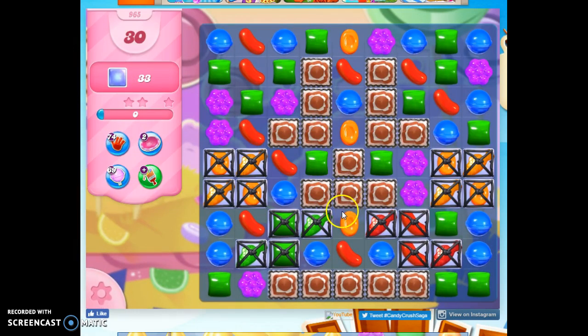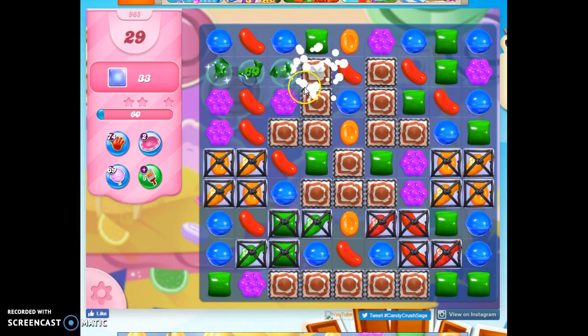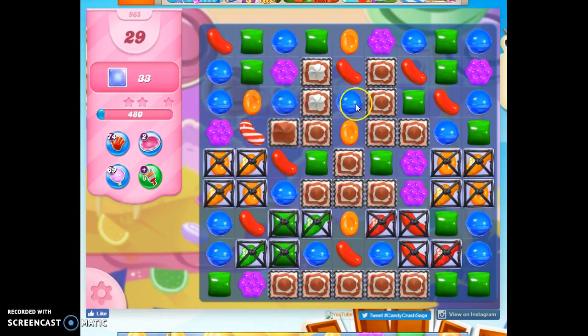The jelly is trapped under this 5-layer thick frosting and under these licorice locks, but so are fish. I'm going to do this because I get this nice cascade and it takes off layers and it makes us a special.